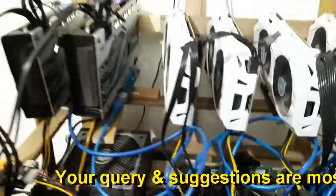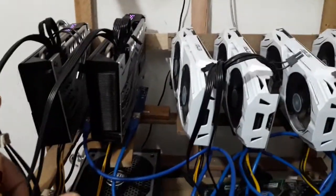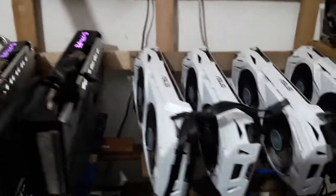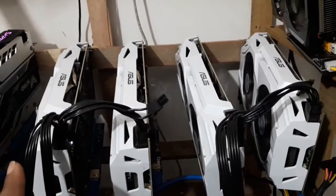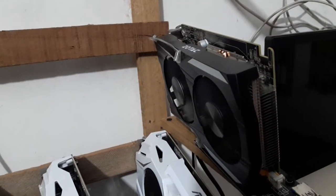This is my entire mining rig setup. This one is the RX 570 8GB — two cards. You can check it out from the top. These are the ASUS 1060 3GB cards — four cards in total: 1, 2, 3, and 4. And here is the 1050 Ti from Zotac — this is a 4GB card.